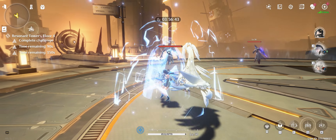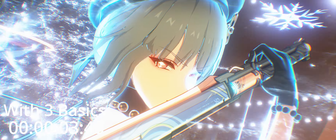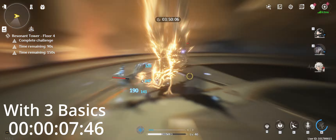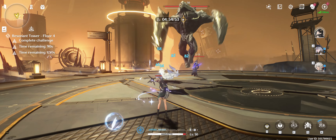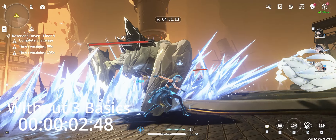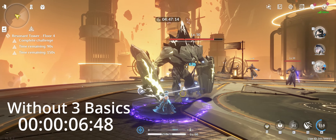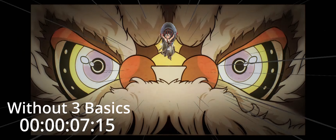Overall, this rotation is about 1 second longer than the first, but I much prefer it, as it not only generates more energy, it also generates more concerto, which makes it much more consistent. For the first rotation to work, every single hit has to connect or you'll be short on concerto. During the gameplay in the background you can see me use the exact same combo 2 more times, and both times I'm short 1 or 2 basic attacks. And if you have to weave in these basic attacks at the end anyway, then why not in the very beginning, where it grants you some extra buffs.